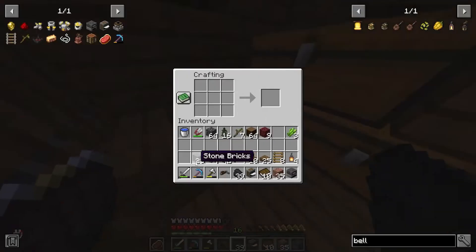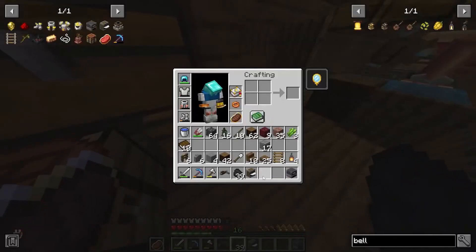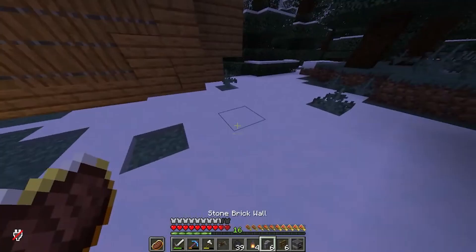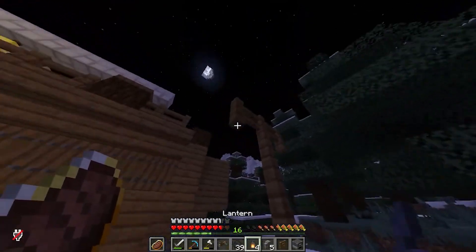Stone — this, which then we can make into this, which then we can turn to this, which goes into this, which goes into this, which then goes into a lantern. That's cool.